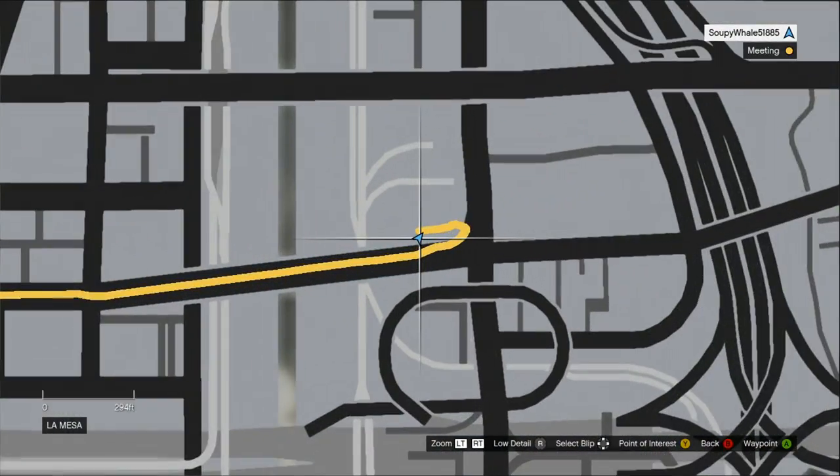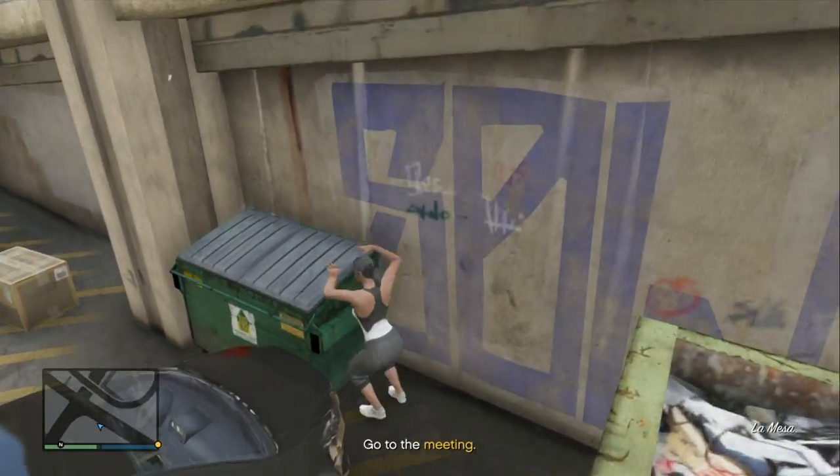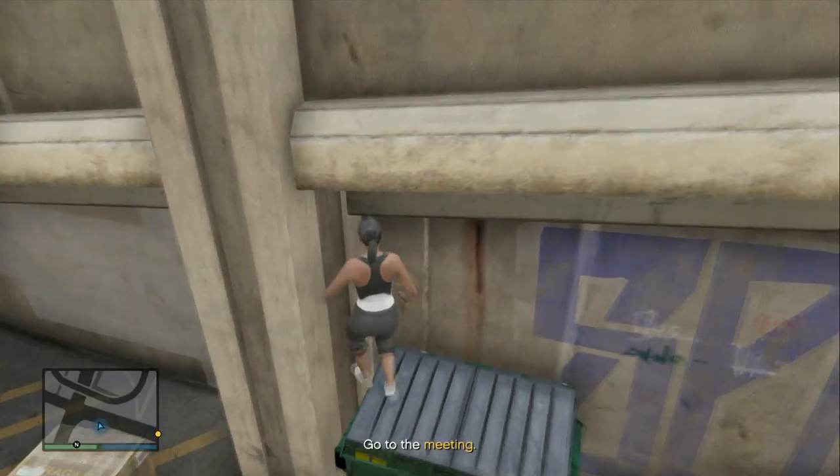I'll bring up the map straight away, go bird's eye view. As you can see there's a location that's really easy to get to. You do need to cut off this to push the bin right back into the wall so you can hop through the bridge to go under it.